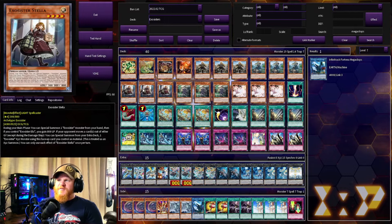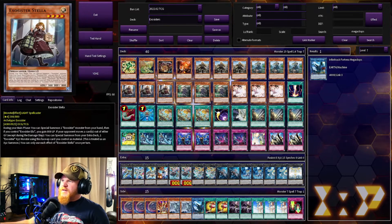Next we have Exosister Stella — running three of each. During your main phase you can special summon one Exosister from your hand, so that's pretty nice. Then if you control an Elise you gain 100 life points. So Stella and Elise work together, and I believe Sophia and Irene do as well. Stella's second effect is the same graveyard trigger as the others — if your opponent moves a card, you can special summon from your extra deck.